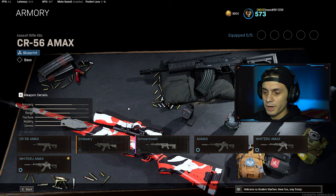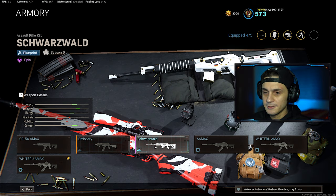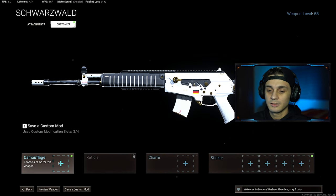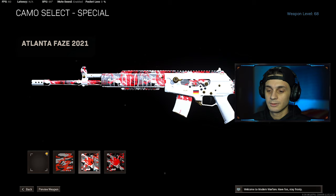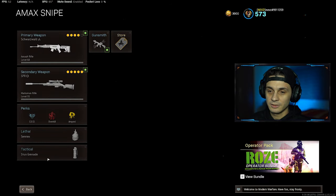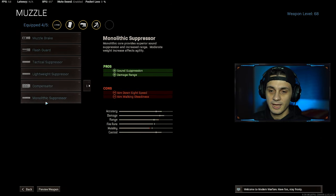I want to apply the white blueprint for it as well, so I'm gonna use this one, and then go to gunsmith, customize camouflage, and bang — you'll see your CDL skins here. All you have to do now is apply the camouflage and edit your loadout with the right attachments.